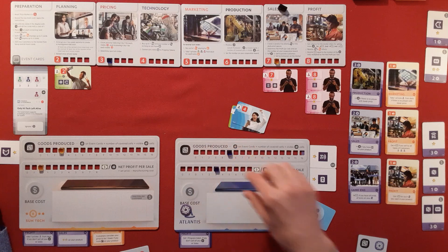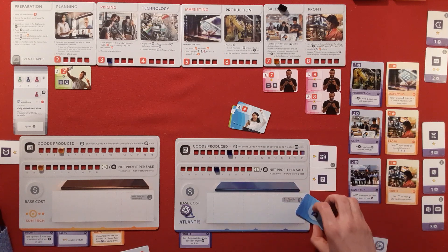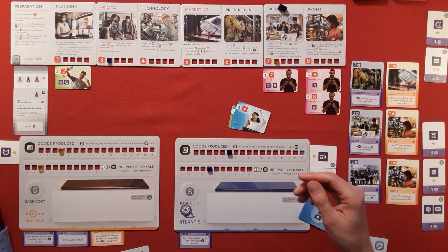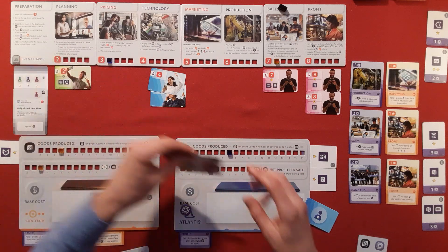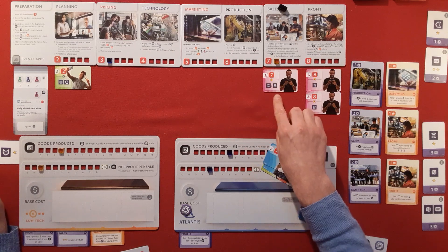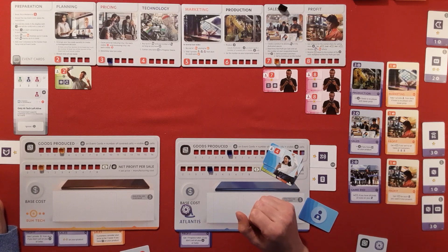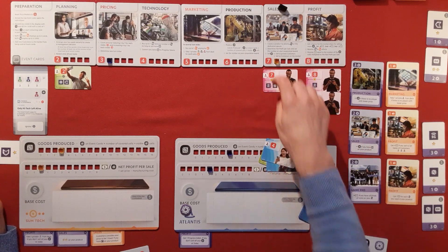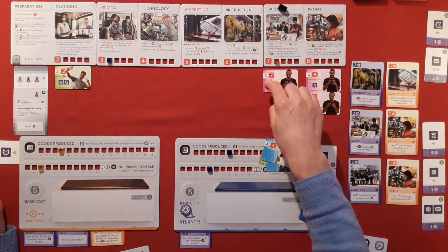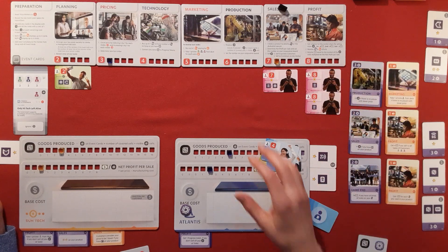Blue priced at three: these customers were willing to buy at three, and these guys willing to buy up to four — sold. We had 5G and should have put it in — these customers would have been interested, willing to pay up to seven with 5G, and these up to eight with 5G. We missed a trick there. Got confused with the colors. Over to yellows — they have a starting price of seven, going premium.